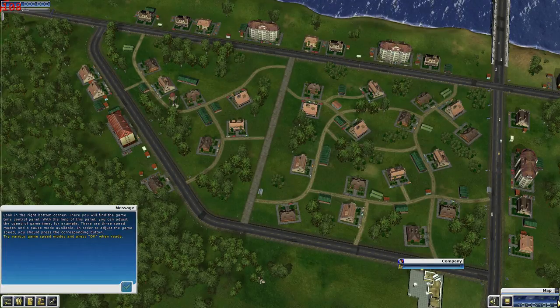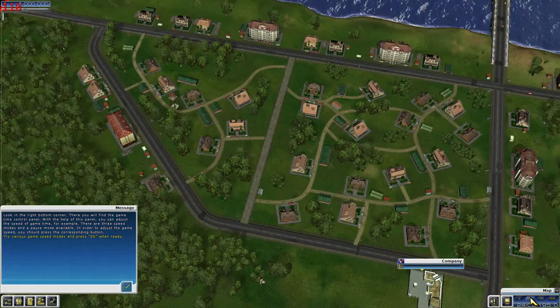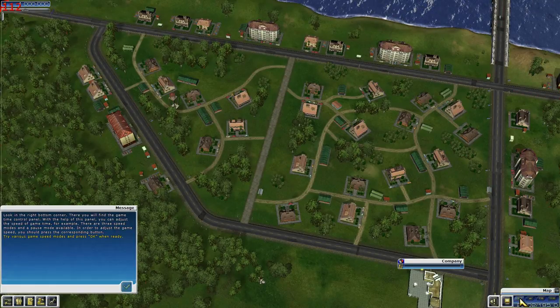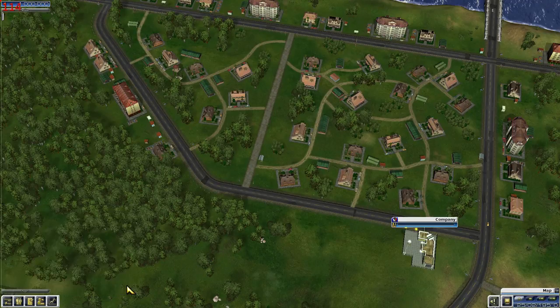Try the various game speed modes — click through them. They won't let us try the pause one at first, but it did work. Did the vehicles pause? I think they did — all the cars disappeared. Actually they don't disappear, they just stop and you can't see them.